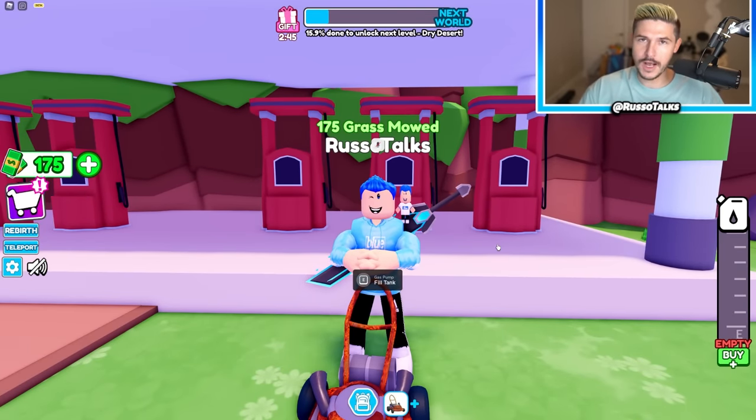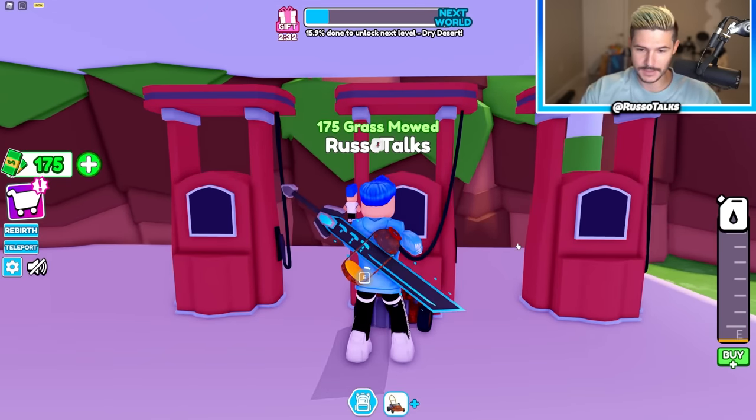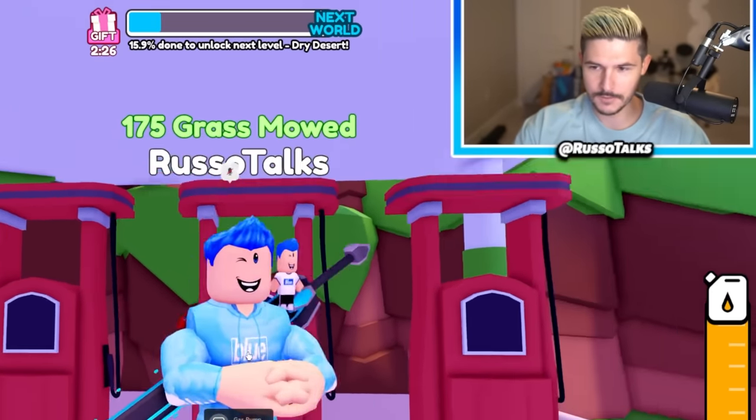Our goal today is simple: we're going to try and get through the game as fast as possible, even if I have to spend Robux. And I'm going to get the Lightning Mower — the Lightning McQueen Mower — because it's my destiny. I'm filling up the gas tank. I kind of like that it actually fills up. I don't like how it looks like cheese, but we'll take it.